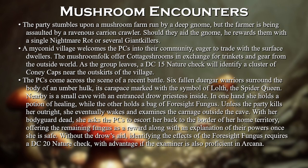As the group leaves, a DC 15 Nature check will identify a cluster of Coney Caps near the outskirts of the village. The PCs come across the scene of a recent battle. Six Duergar warriors surround the body of an Umberhulk, its carapace marked with the symbol of Lolth, the Spider Queen. Nearby is a small cave with an entranced drow priestess inside. In one hand she holds a potion of healing, while the other holds a bag of foresight fungus. Unless the party kills her outright, she eventually wakes and examines the carnage outside the cave. With her bodyguard dead, she asks the PCs to escort her back to the border of her home territory, offering the remaining fungus as a reward along with an explanation of their power once she is safe. Without the drow's aid, identifying the effects of the foresight fungus requires a DC 20 Nature check, with advantage if the examiner is also proficient in Arcana.